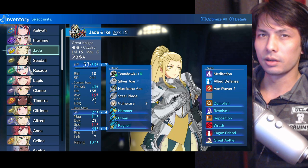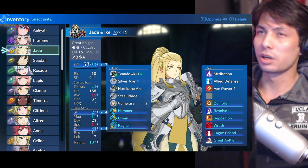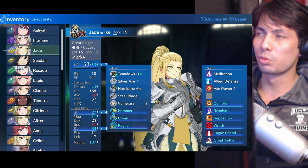There are ways to get around it — like, you could possibly use Chi Guard on your Great Knight, or Bonded Shield. But even Bonded Shield is not that good, because you're gonna get doubled, so you're always gonna be taking that second attack. The Great Knight is just inferior.